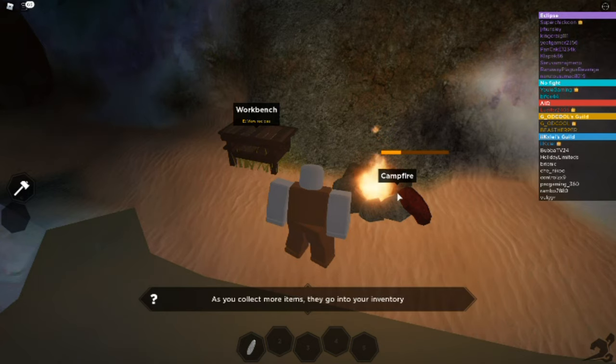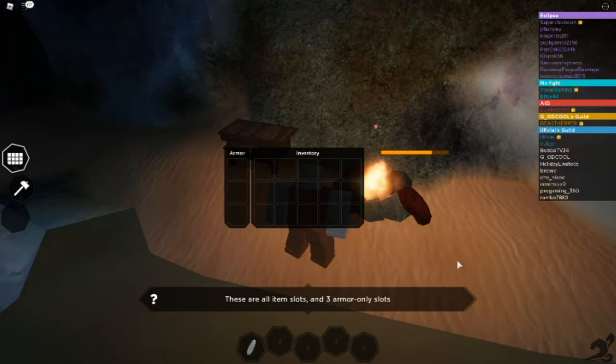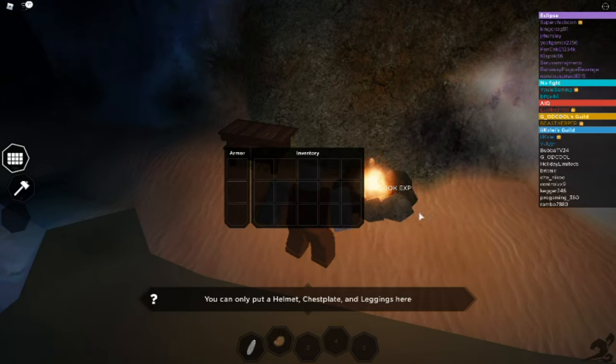As you collect more items they go into your inventory — press Tab to open it. There are three armor slots: you can put on a helmet, chest plate, and leggings.